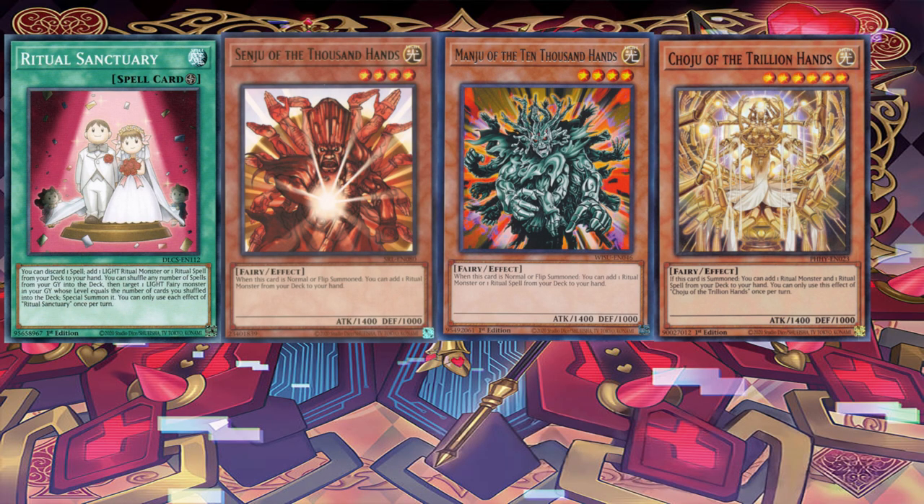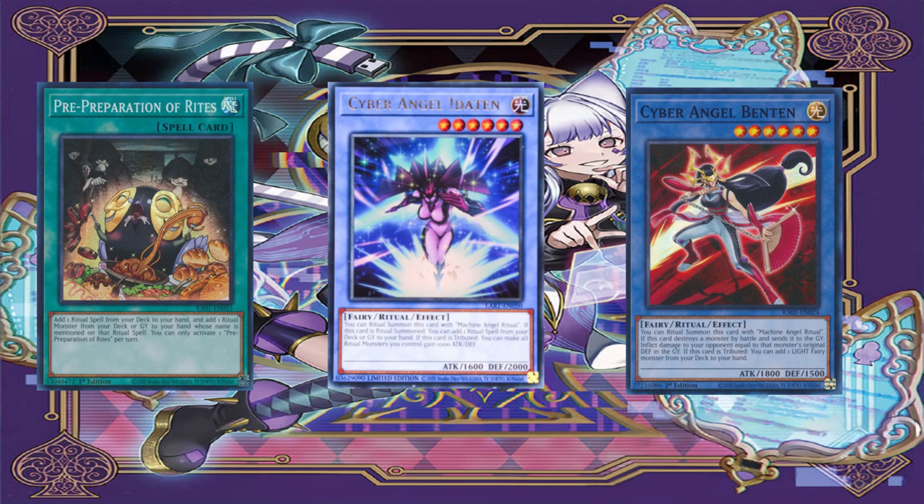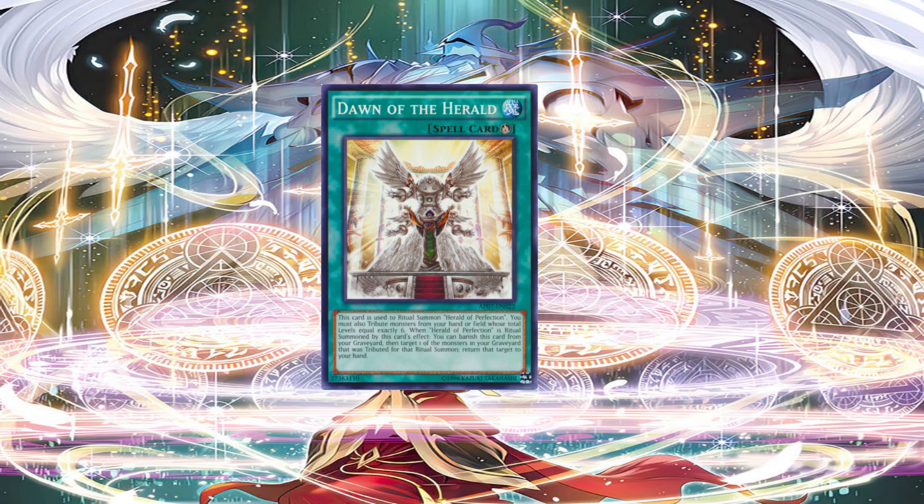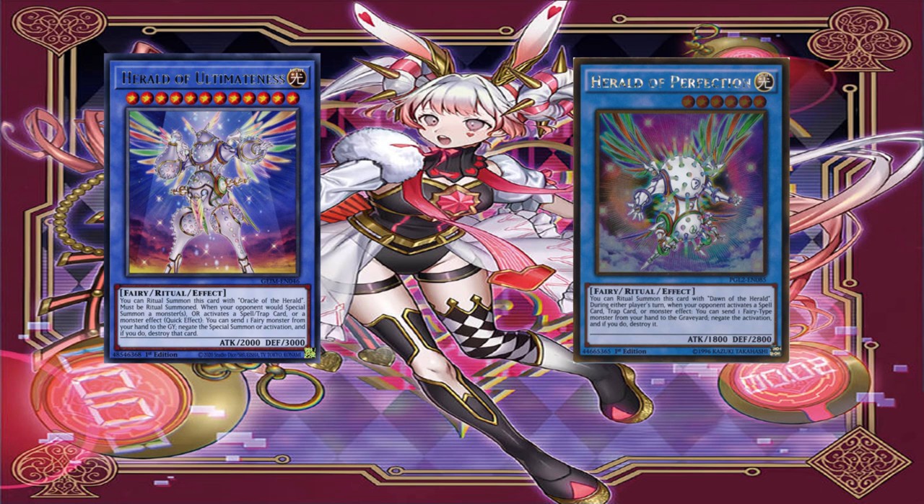Use the effects of Manju, Senju, or Shouju to add yourself the corresponding Ritual Spells or Ritual Monsters. Use Ritual Sanctuary to add yourself the Ritual Spell, then use Benten in a Ritual Summon, tribute it, and you'll add yourself any Fairy. What you really want to be doing here, to utilize the hand trap version, is to make yourself the Herald of Perfection.